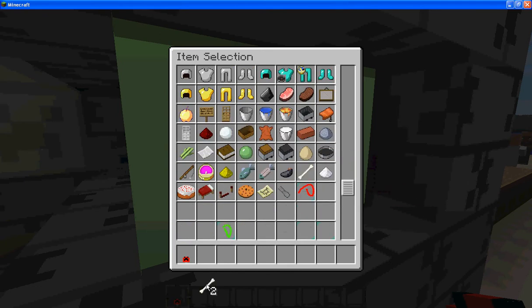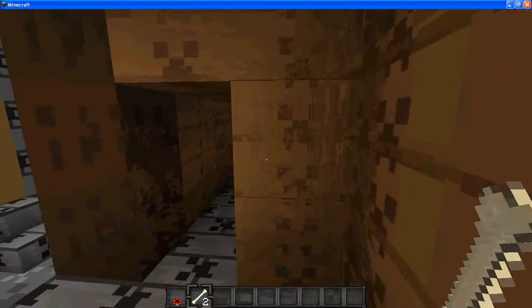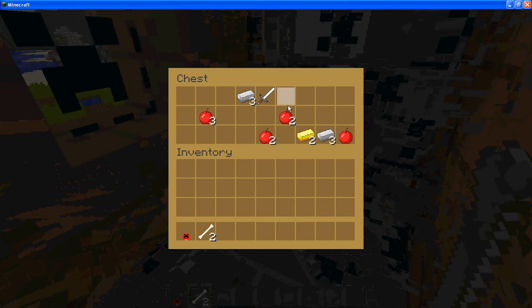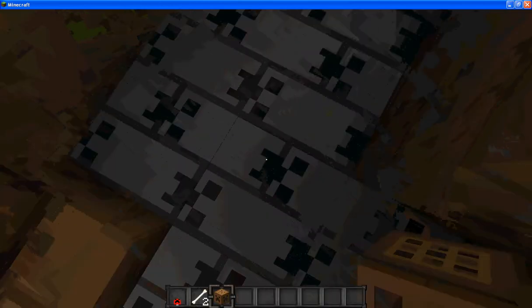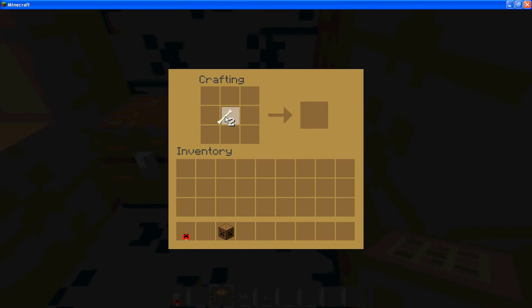I'm just going to go the easy way — get two of those. I'm just going to find a crafting table somewhere. I need a crafting table. Crafting table — you mean creeper table? Creeper crafting table. Well, I guess it was done. The bone meal.